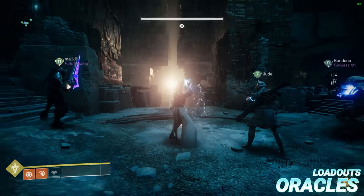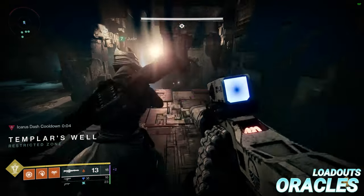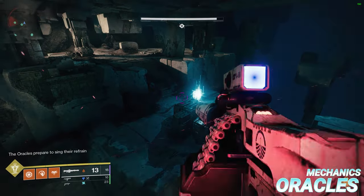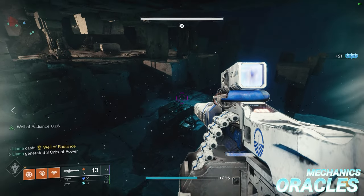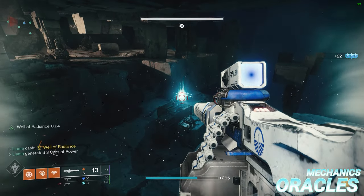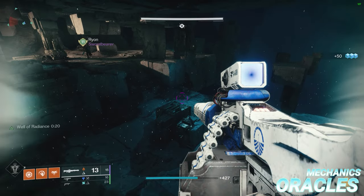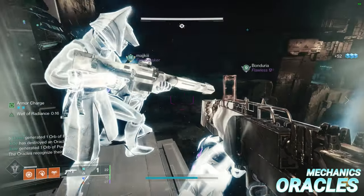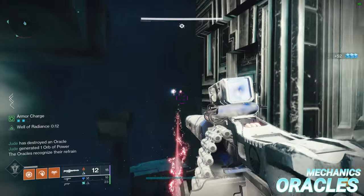Loadouts remain roughly the same for Oracles, as this encounter still contains a fair amount of ad clear, but the players responsible for destroying oracles should now swap to Xenophage since it's able to one-tap them. Mechanically, the aim is to destroy all five waves of oracles in the order they spawn. Each wave contains an increasing number: wave 1 has 3, wave 2 has 4, wave 3 has 5, wave 4 has 6, and wave 5 has 7. The best setup is to assign two players to breaking oracles and the rest to clearing adds.